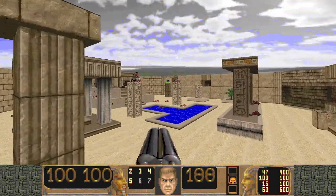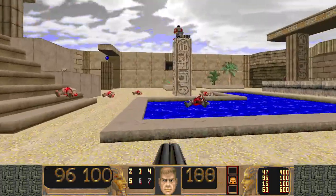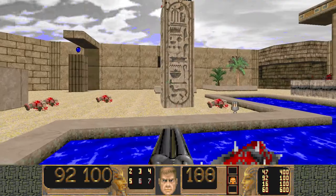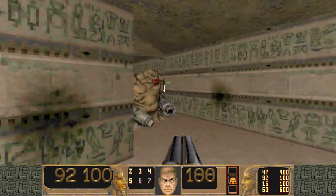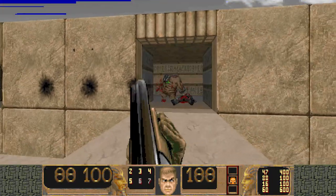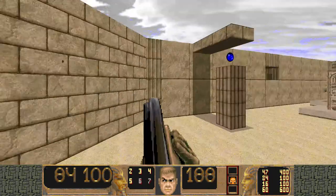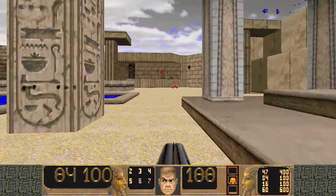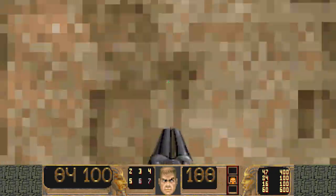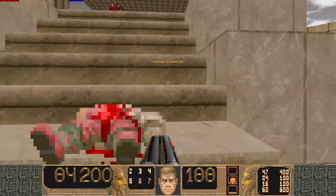I'm going to go grab that other secret now. Let me just kill these guys, since Mancubus didn't do it. Mancubus is actually dead — oh no, he isn't. Good thing I went up and looked for him, because he would have gotten me later. So anyway, we're going to go get that soul sphere as another secret. What we have to do is just come down here, use this, take the teleport in — we have a soul sphere. Pretty easy.